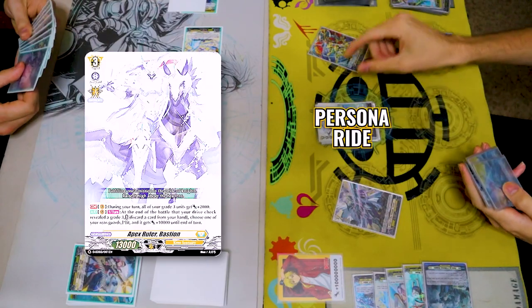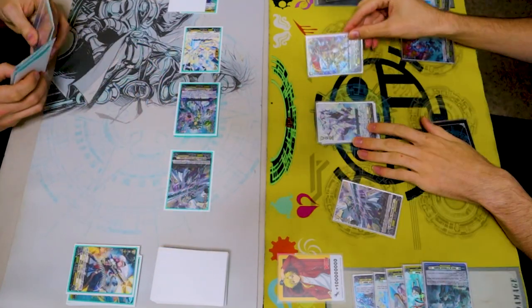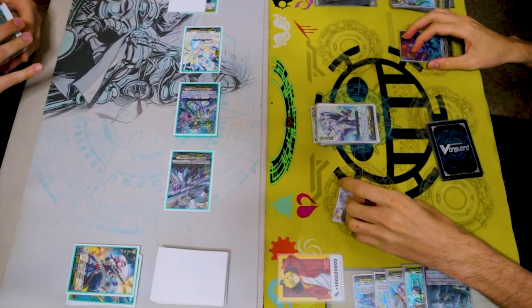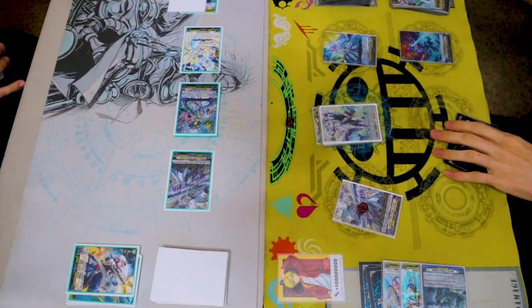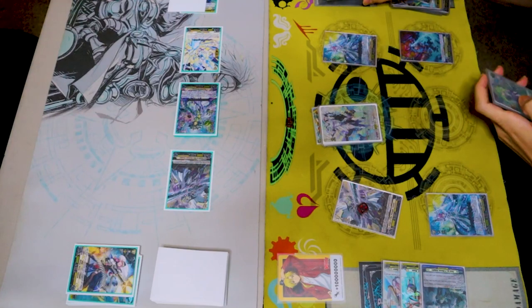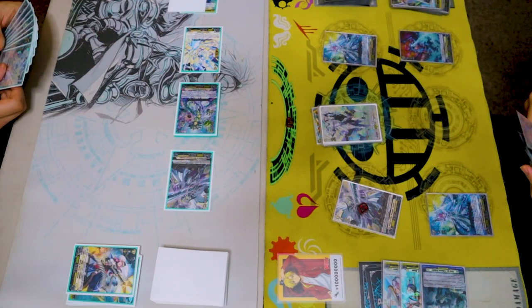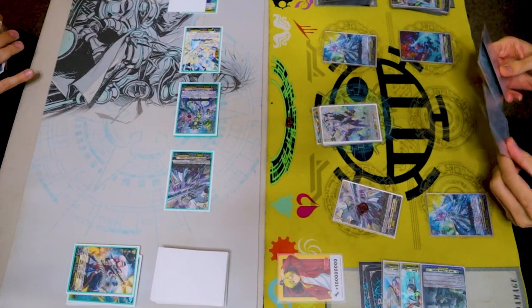Draw for turn. Persona ride, draw a card. Horrible. Move into the soul, give 10k to Fasado. Call Alden, skill, counterblast one, soulblast one. I call the grade 3, so I draw 2 cards. I did not draw a grade 3 to call with Alden, so this is vanilla. This is just going terribly all around.